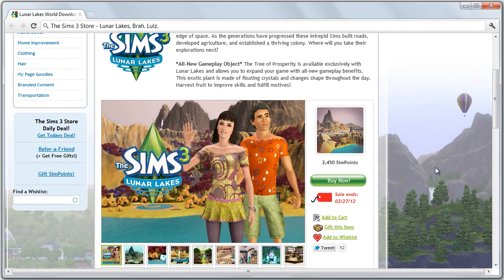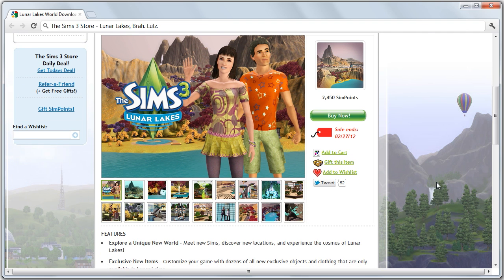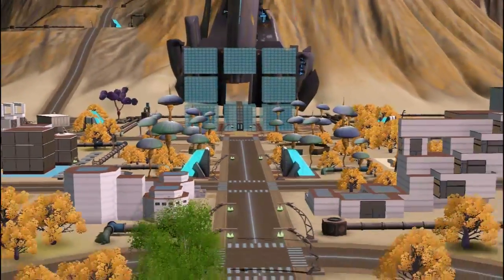First things first: this town isn't really a big surprise as far as cost goes. It's 2,450 SIM points, and that equates to almost 25 US dollars for what is essentially a whole new world, a new fantastic point of view — no one to tell us no or where to go or say we're only dreaming.